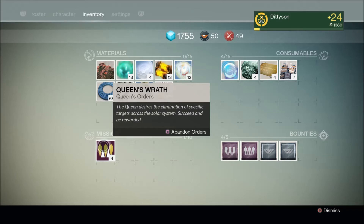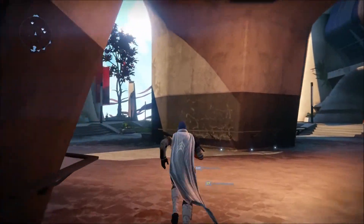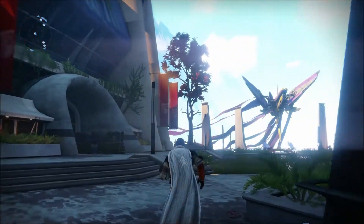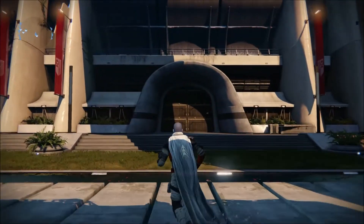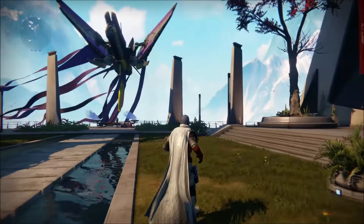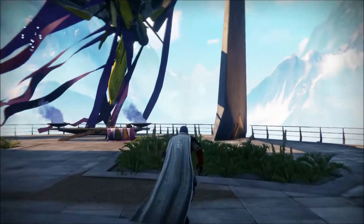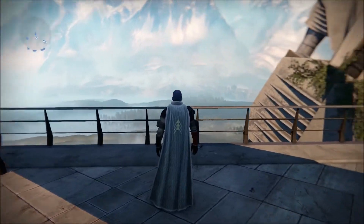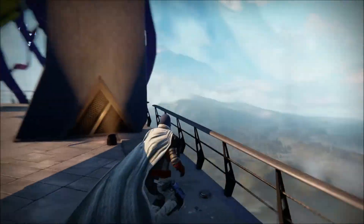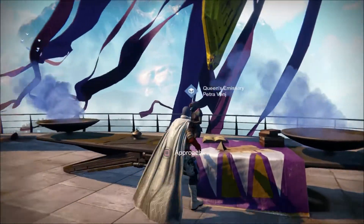What this does is it will unlock a set in the dailies. This area is now open to players — this is where the Iron Banner event happens right there. That door will open and the Iron Banner will happen. That other door has yet to be unlocked, so we have no idea. By the way, a dead ghost sits on this railing — I've already picked it up, so if you want to collect all the ghosts in the tower, that's where that ghost is.